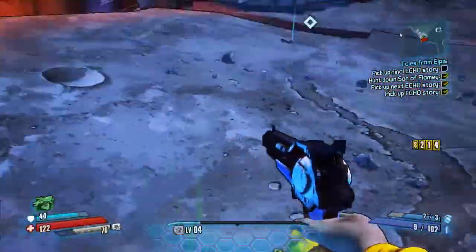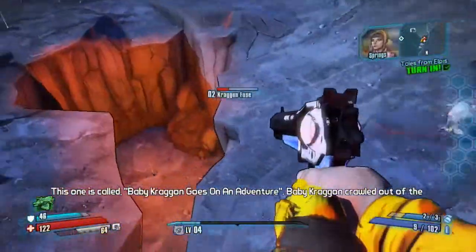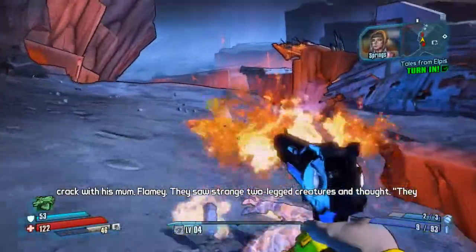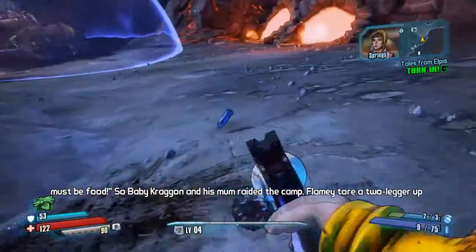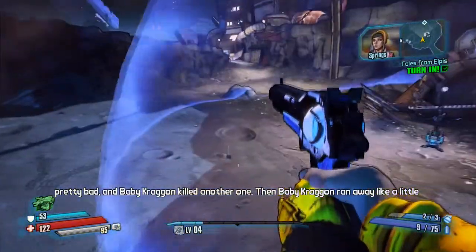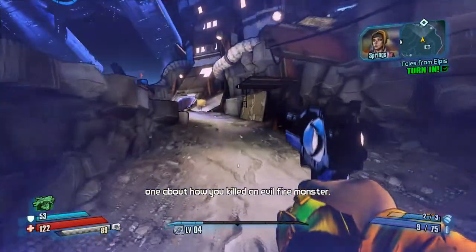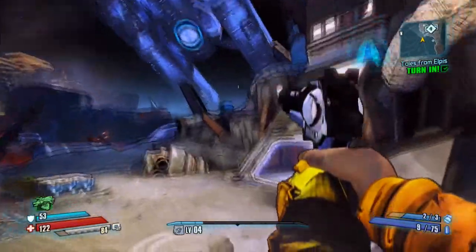This is it — it's called Baby Kragan Goes On An Adventure. Baby Kragan crawled out of the crack with his mum, Flaming. They saw strange two-legged creatures and thought they must be food. So Baby Kragan and his mum raided the camp. Flaming tore a two-legger up pretty bad, and Baby Kragan killed another one. Then Baby Kragan ran away like a little b*****. Bring those back while I write another one about how you killed an evil fire monster. Yeah — sure will.